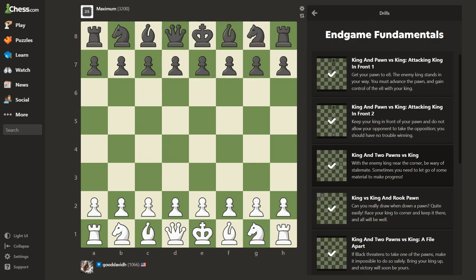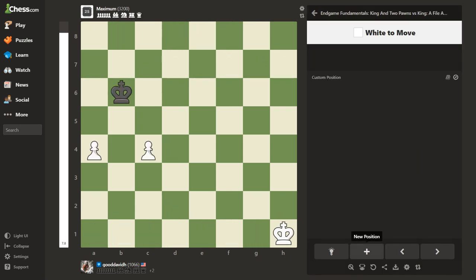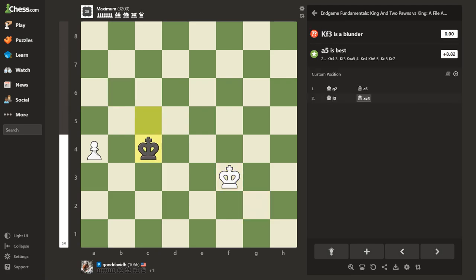King and two pawns versus king, a file apart. If black threatens to take one of the pawns, make it impossible to do so safely, bring your king up and victory will soon be yours. Super grandmaster, white to move. In this one it's like all these squares are covered. I think if he goes for one of them you take off, but I'm not sure I got the king over to support. That was the wrong answer — try it again.